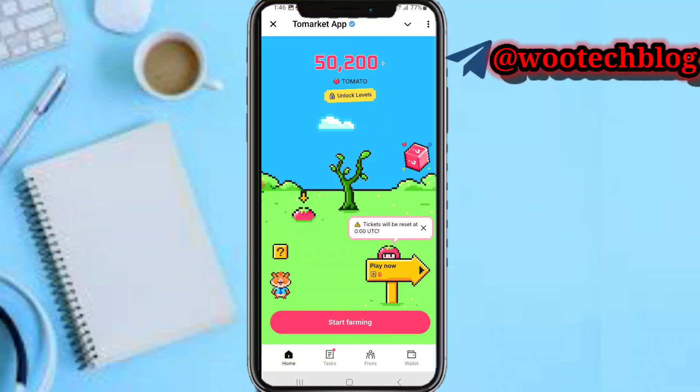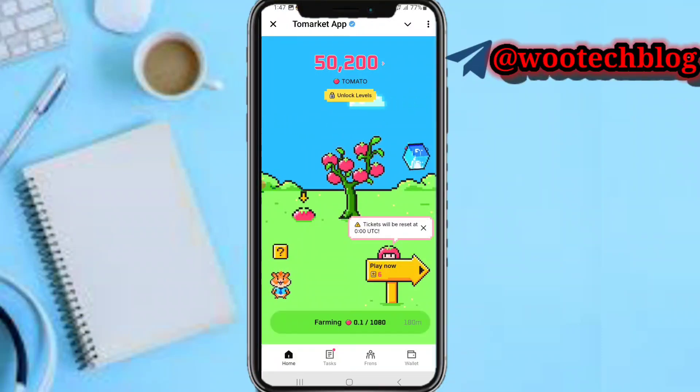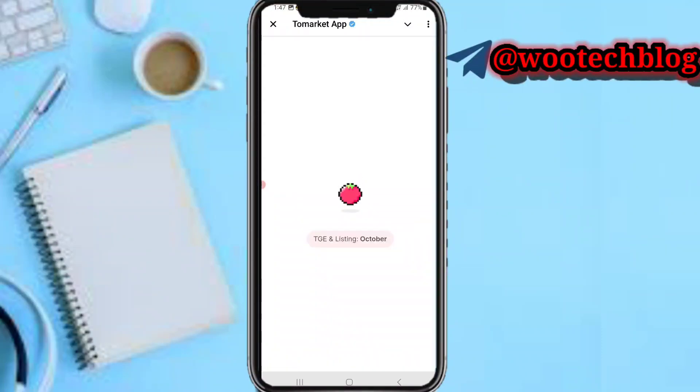Now you'll see the 'Start Farming' button. Tap on it and you'll start farming tomatoes. The farming session expires after 180 minutes, which is about three hours. Now tap on 'Play Now'.